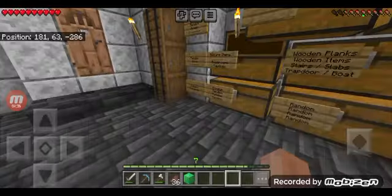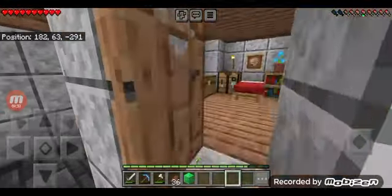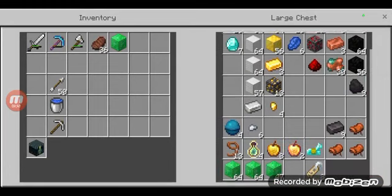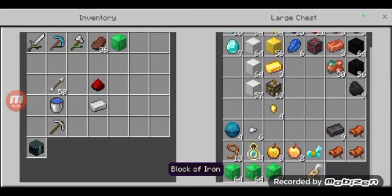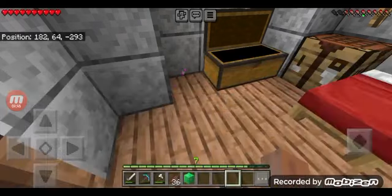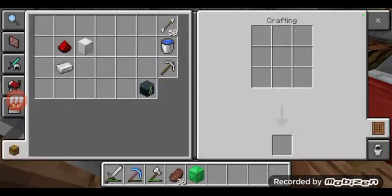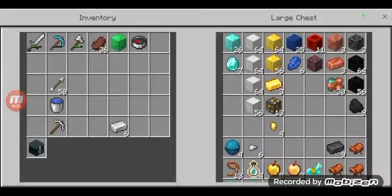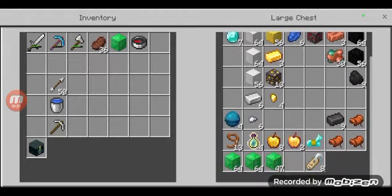I'm going to trade for an ocean explorer map with one of my villagers. I'm hoping they're leveled up far enough for that — I believe they are, but I might be wrong. We're gonna get one compass. There's a lot of stuff I still need to work on.